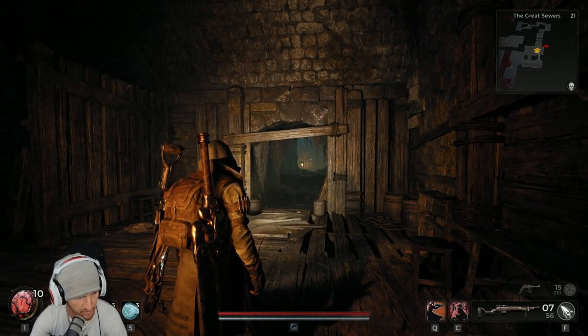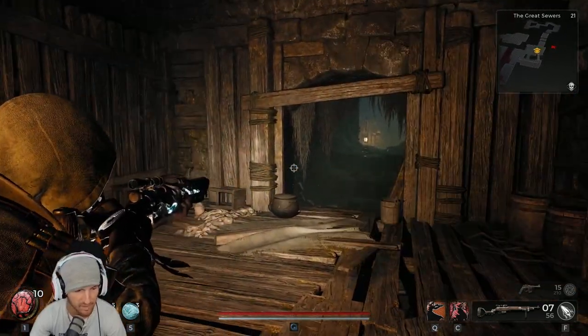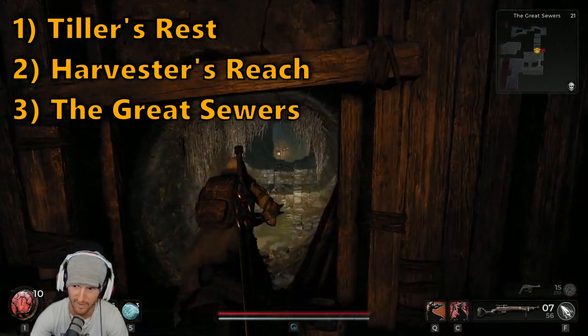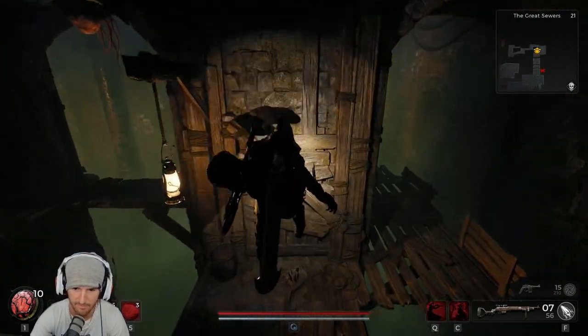I'm in the great sewers. At the end of this section there was an obstacle I had to break — just a pallet. Tiller's Rest, Harvester's Reach, and the Great Sewers are the three locations where you'll find this little hidden area. I'm sure you guys have seen it a million times — I have too.